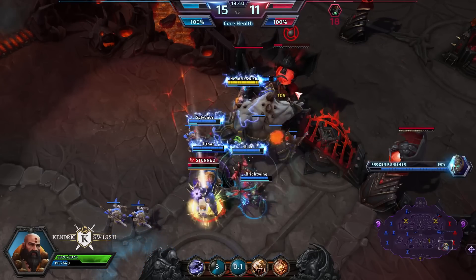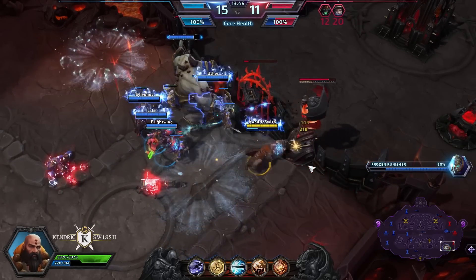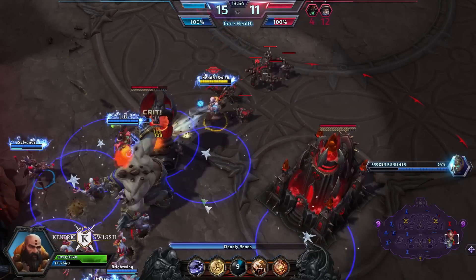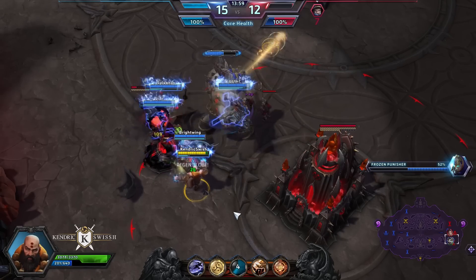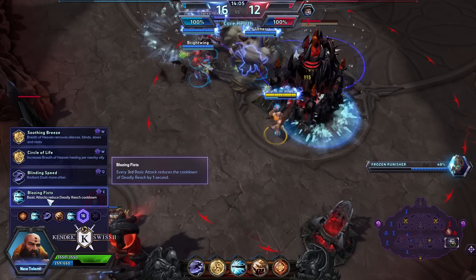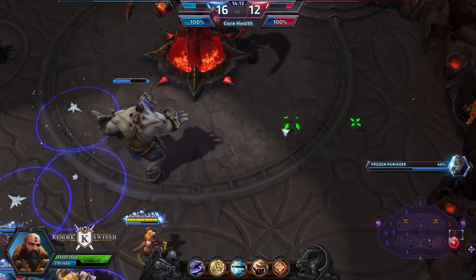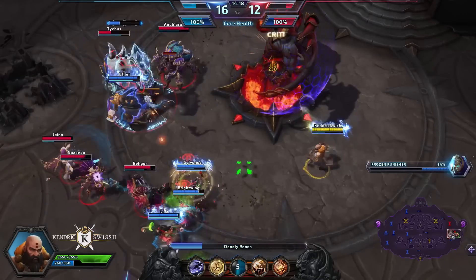A lot of people have been complaining on the public test realm that Punishers are a little bit too strong, and that this map is a little bit snowbally because the team with the first Punisher usually wins the game as well. Just look at this — such incredible amounts of damage. Let's get the bottom keep. At level 16 we're going to take Blazing Fists because it reduces the cooldown of our Deadly Reach ability.